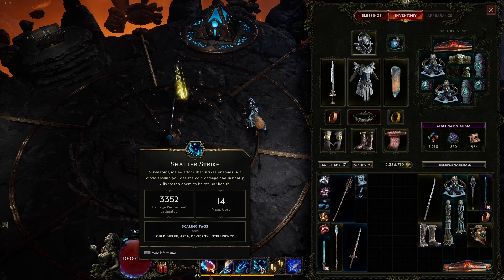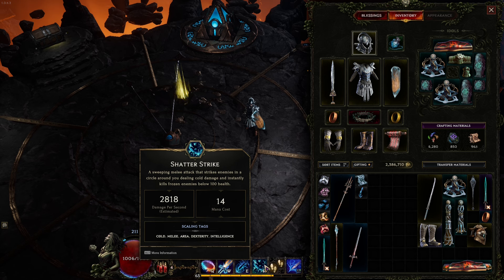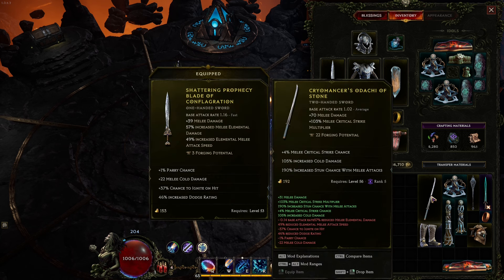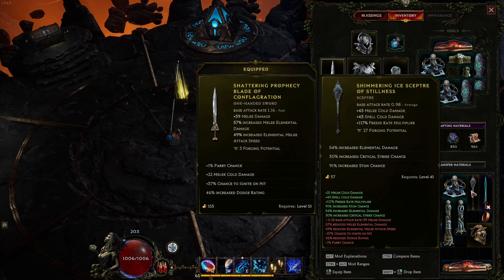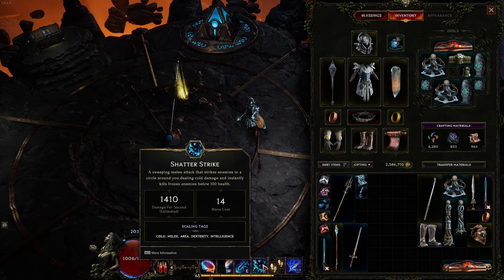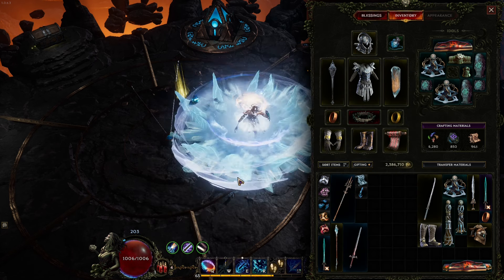Because of that I'm moving from 3,300 damage, and whenever I'm buffed on the attacks I'm getting to 5,200 right when Enchant Weapon activates. I was looking at different weapons — I also saw this scepter which has some base melee cold damage and spell cold damage plus freeze rate multiplier built in, some extra elemental damage, critical strike chance, and increased stun chance. Overall definitely interesting and good.